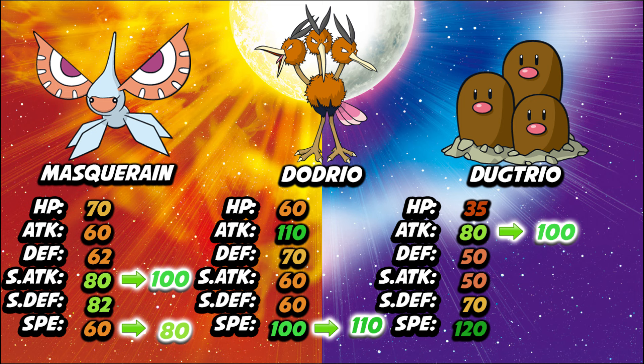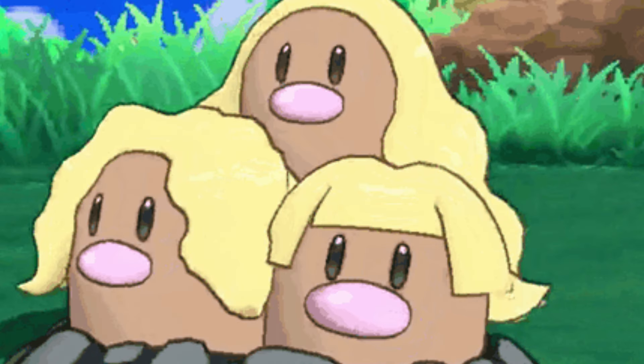Finally for my honorable mentions, we have Dugtrio, who got plus 20 attack. So Dugtrio now has 100 base attack. Dugtrio is extremely fragile but it's very fast, and now it can hit decently hard. Its ability Arena Trap means it can trap Pokemon in the battlefield, not letting them switch out. I just think this is going to be fantastic. And just look at its new hairstyle!